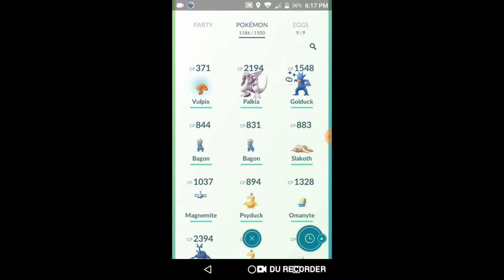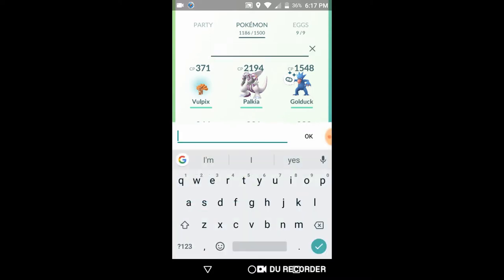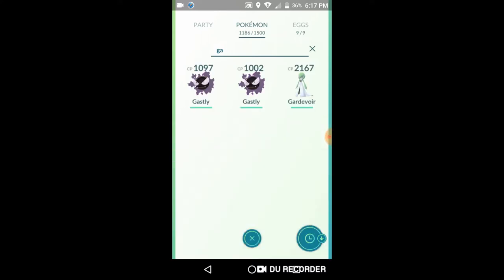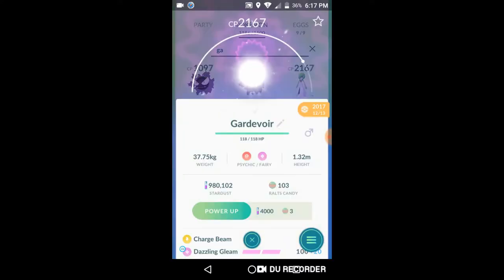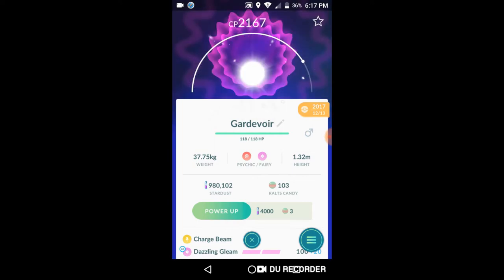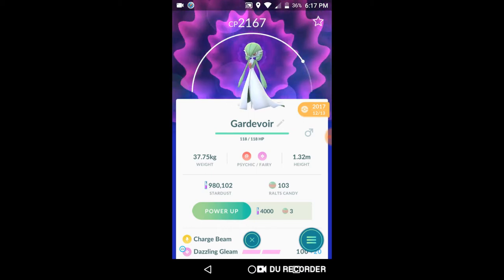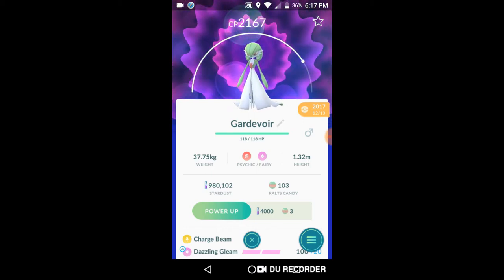Some of the things that are available in the game are Lickilicky and Yanmega's second form. I'm gonna go check Gardevoir real quick because I'm not sure if that form is available. No, not just yet — so Gardevoir's next form won't be available probably until later in Pokémon GO, maybe this week or next week.